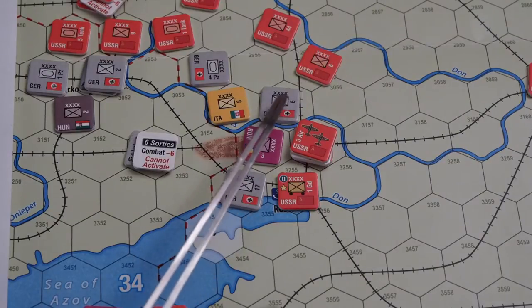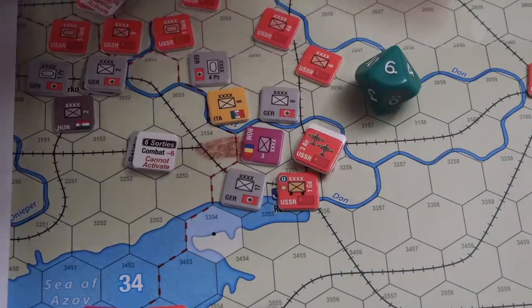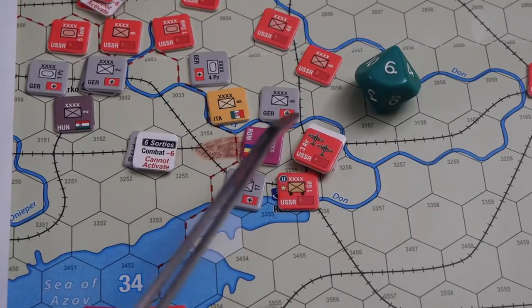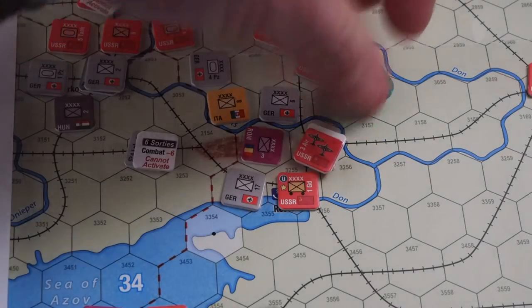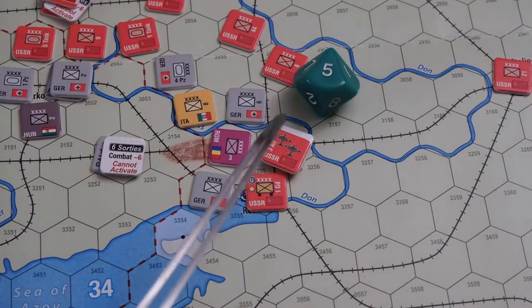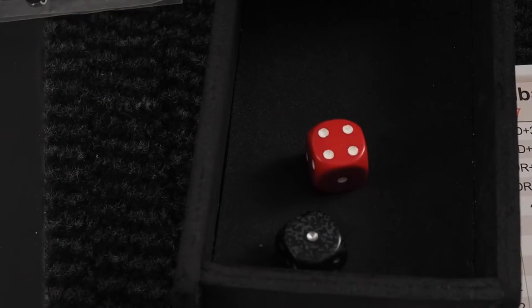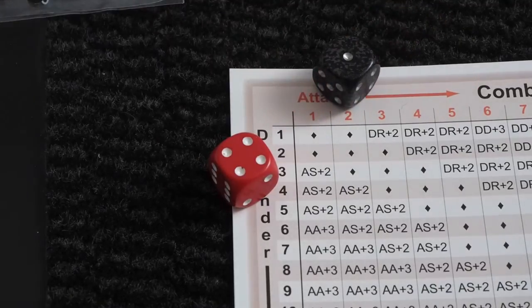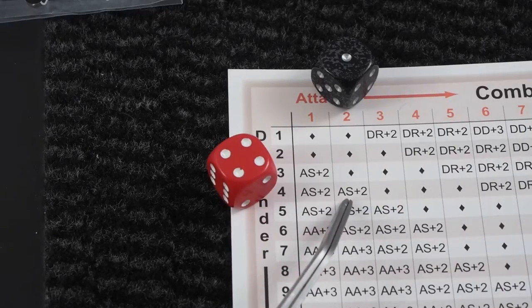I am trying with the 6th infantry army, paying a point to activate — so six points left, and they are attacking. I can't commit anything from the Axis side. Oh, it's across a river — I need to deduct one more point, so it's five. Should the Soviets commit the air support that's in this hex? No — I'm still going to try to save the air force for an offensive. The Germans get two for being Germans, but they have to take one away because there is this river. There is no defensive modifier, but they still managed to do an attacker stopped.